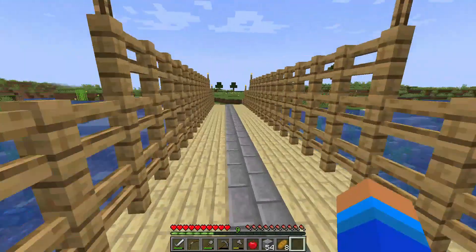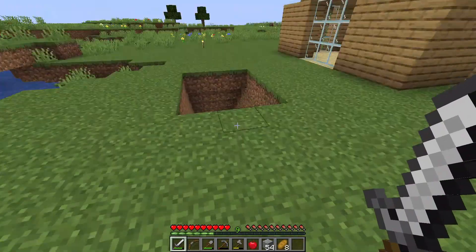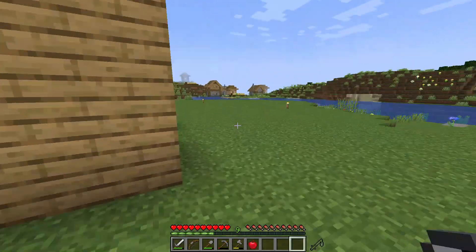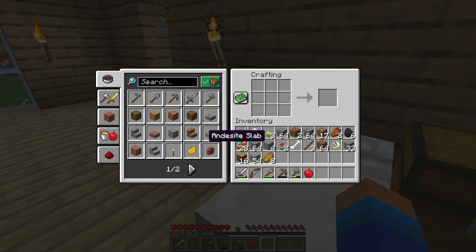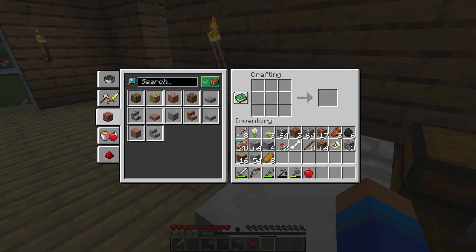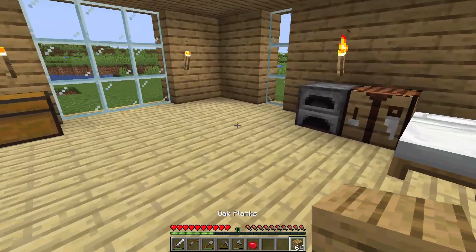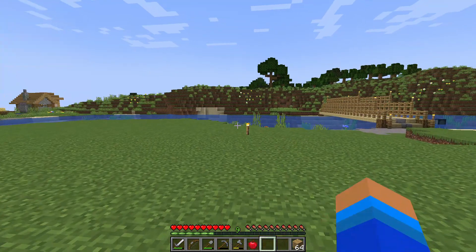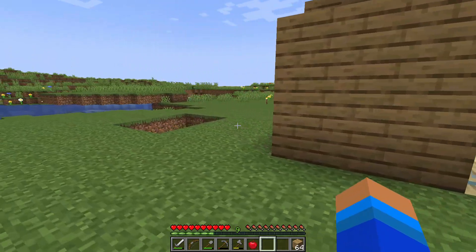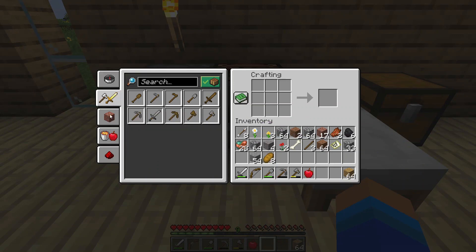Basically I need an enderman to get ender pearls, because I would like to get an Eye of Ender. An Eye of Ender is the main thing we need — I have some — to basically activate an End Portal, which is somewhere in the Minecraft world inside a stronghold.